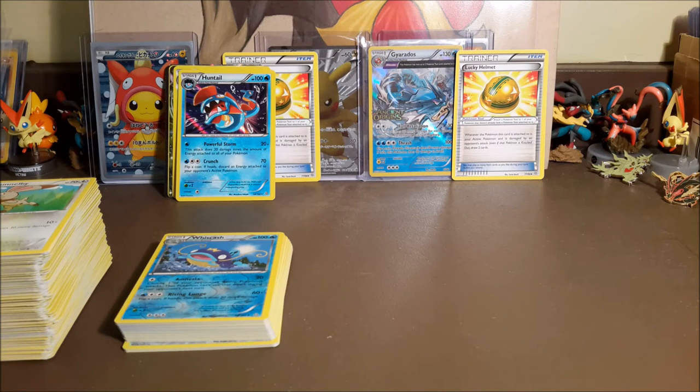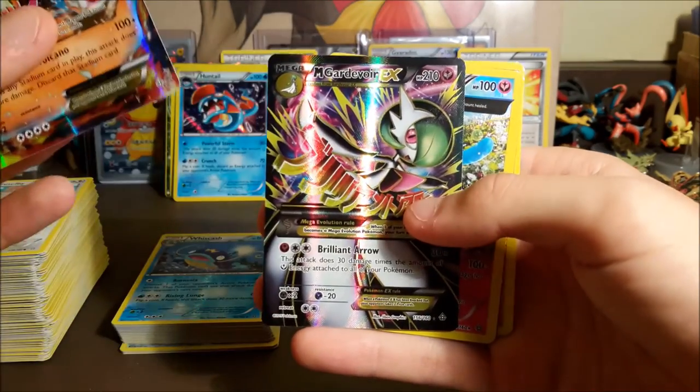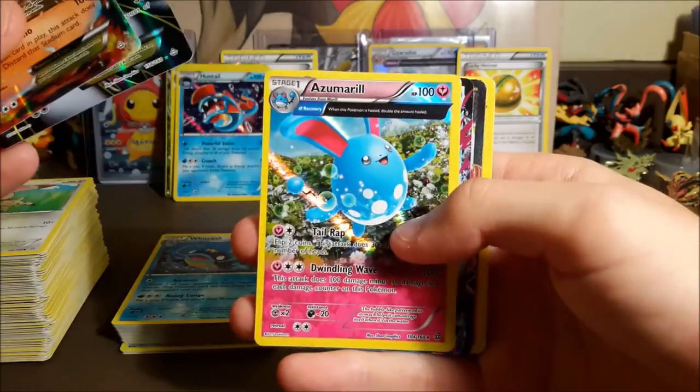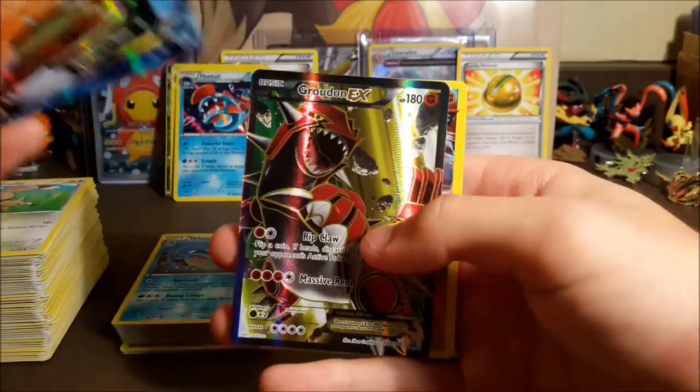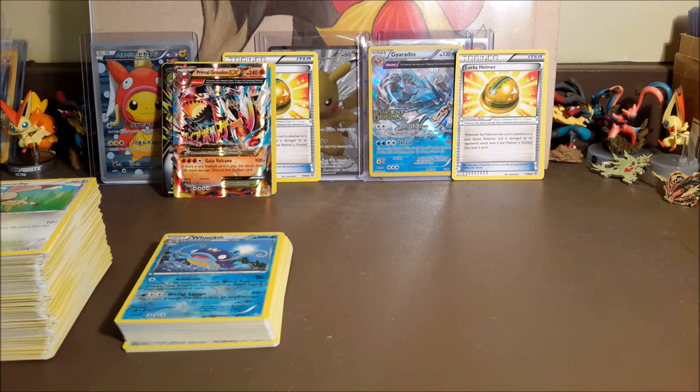All in all, one of the best boxes I've opened — and that's been happening to me a lot lately. The last two Ancient Origins boxes have been insane too. My mind is blown. From part one: Primal Groudon EX full art, Mega Gardevoir EX, Azumarill hollow, Primal Kyogre EX, Groudon EX, and a Relicanth hollow. Cannot be upset at all. We still have three quarters of a Roaring Skies box sitting here but I'm going to save them for pack battles. Gotta wait for a paycheck then I'll get another booster box — thank you guys so much for watching, stay tuned for more openings!